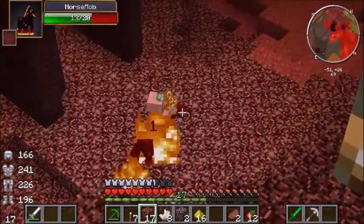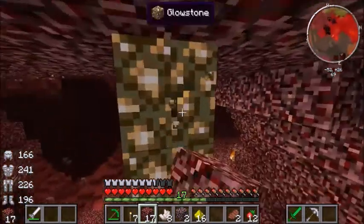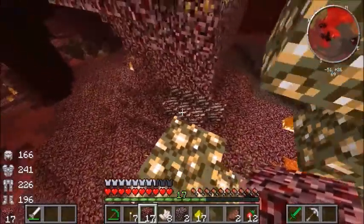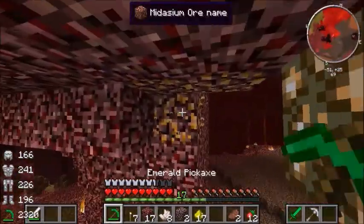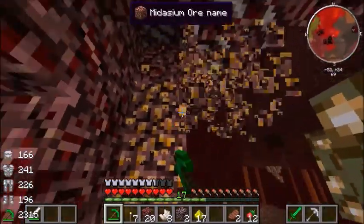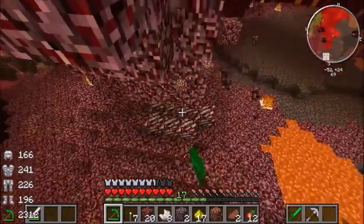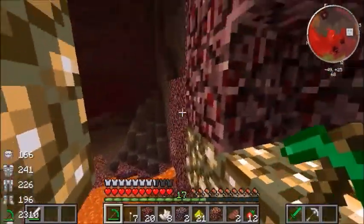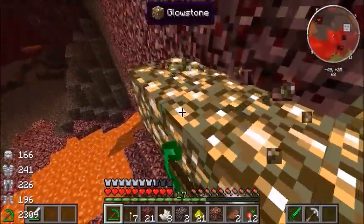Is that... that's a zombie pigman riding on a burning horse - a lava horse, it looks like. Here we are. This is the stuff we want, if we can get it. And I think there's some over here too - there's some over there above that lava.